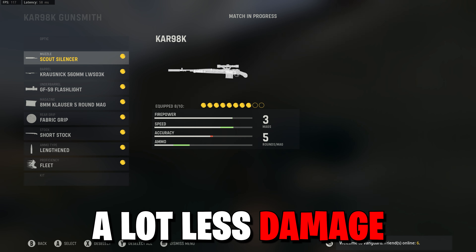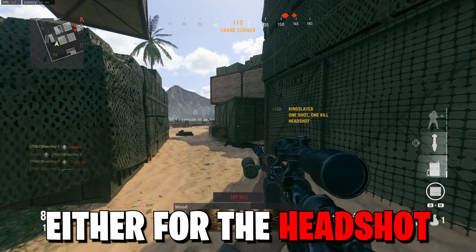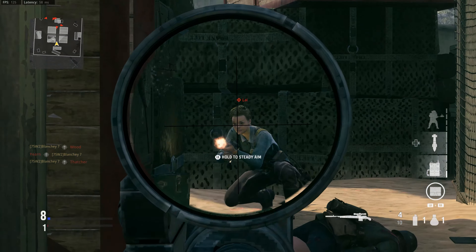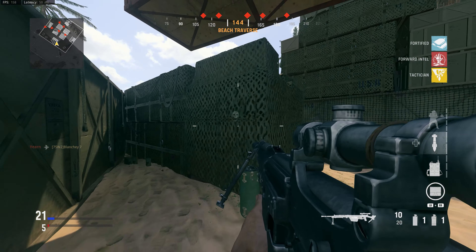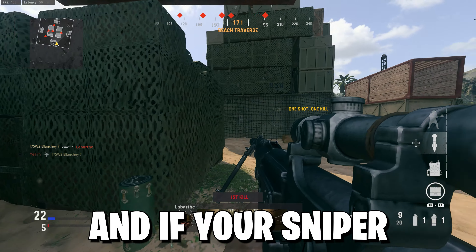As you can see I'm using a pretty fast aim-down-sight speed CAR 98K, but this gun is going to do a lot less damage. With this build you're going to want to aim extra high — either for the headshot or the very center chest. Don't worry too much about movement for now; I'll get into that later. Now here's a warning: this is the slowest aim-down-sight speed sniper, and if your sniper looks anything like this, just know you're doing everything wrong.